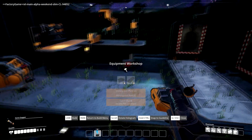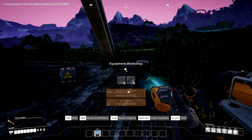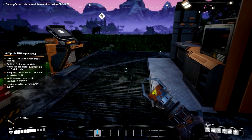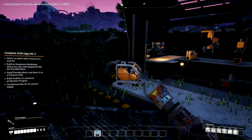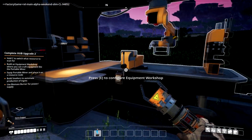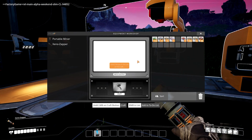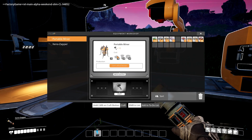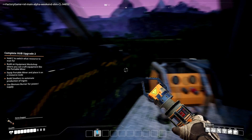There we go! Okay, we made the equipment workshop. Now it says: build the equipment workshop where you can craft equipment like the portable miner. So now in here I should be able to build stuff — oh there it is, the portable miner, which costs four iron plates, eight wire, and four cable.